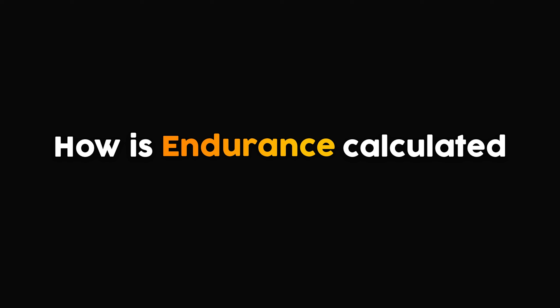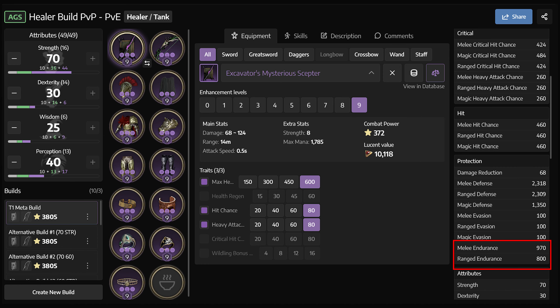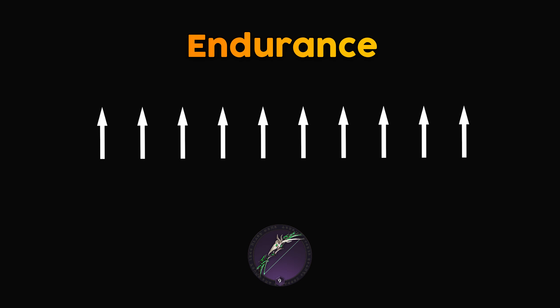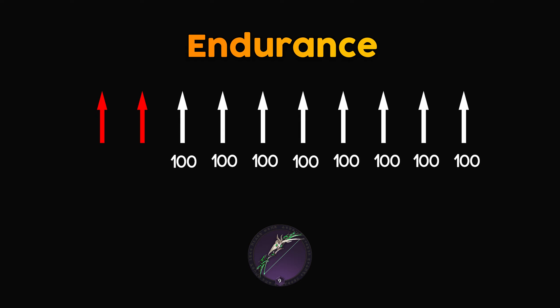How is endurance calculated? Using the same method, let's find an endurance build — for example, a healer who wants to protect themselves from ranged users. We can compare ranged endurance to ranged critical hit chance. If the ranged endurance is 900 and the enemy's critical hit chance is 1200, then the chance that a critical hit will land is 23%. This means if the enemy hits you with 10 attacks, 8 will likely be normal hits with power 100, while only 2 will deal damage with power 450.